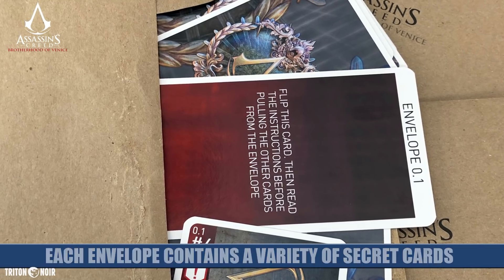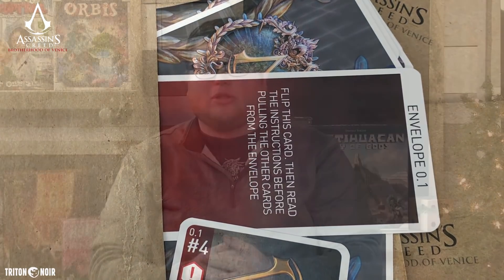I've got four envelopes here for the first four missions I've played. To start a new game, you'll open up the campaign book — it gives you a story segment telling you what's happening, shows you how to set up the board, where to place your minis and enemies, and then it will tell you to open one of the envelopes.